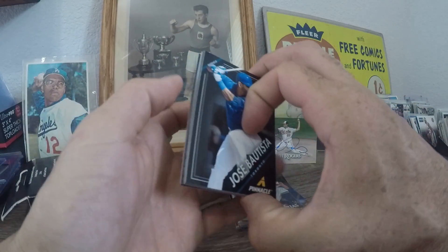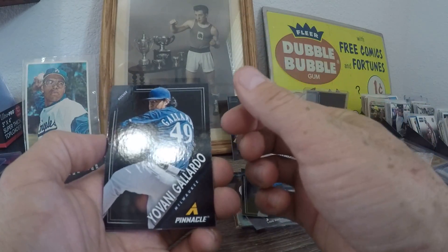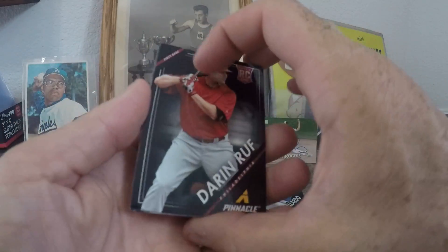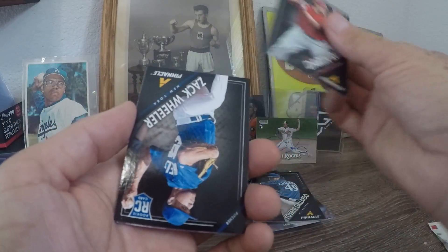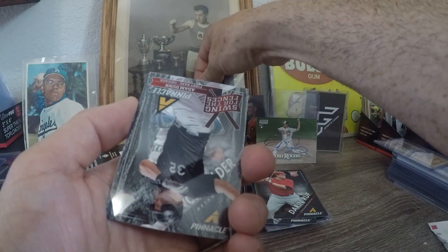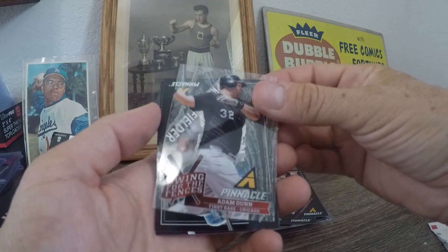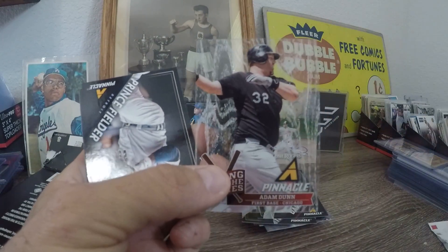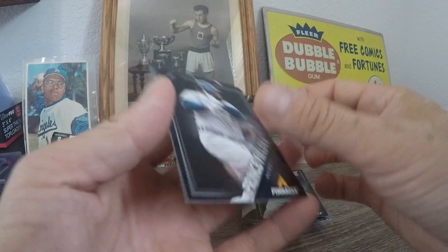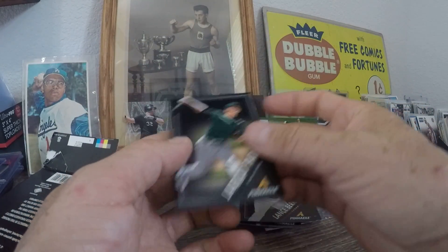Let's jump over to hobby — this is a 2013 Pinnacle hobby pack. Jose Bautista, Gallaraga — I pulled this card before — Darren Ruff rookie, Zach Wheeler rookie — that's cool, I've pulled this one before too. We got an Adam Dunn — this is one of those acetate cards, that's cool. Prince Fielder, Lance Berkman, and Jared Parker.